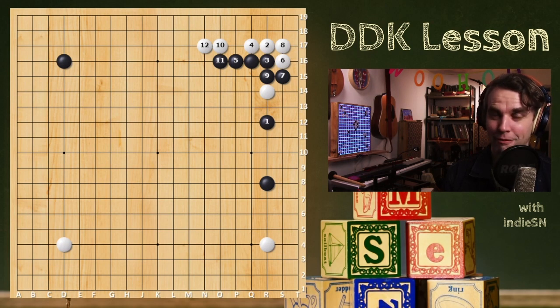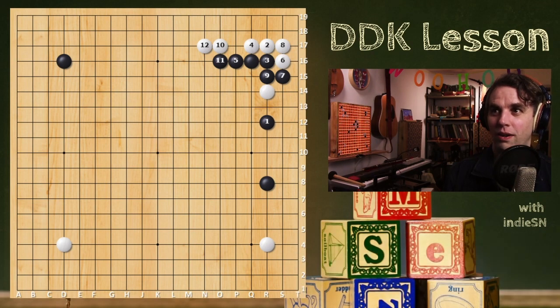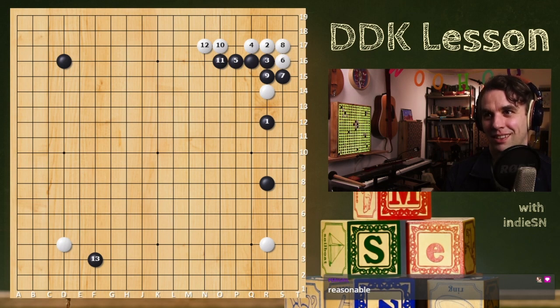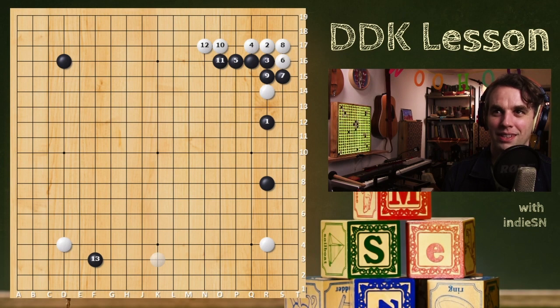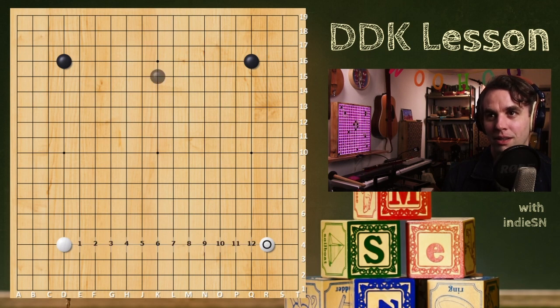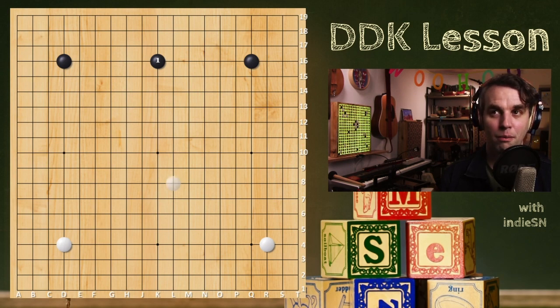Tenuki means just to play away from the local situation — your opponent played a move and you're like 'I don't need to respond to you,' and you play away. Fuseki is your strategy in the opening at a whole-board level. Sanrensei is a type of fuseki — the pattern with three stones on the three star points. That's considered black's fuseki because it's their whole-board strategy in the opening. The Chinese opening is a Chinese fuseki.